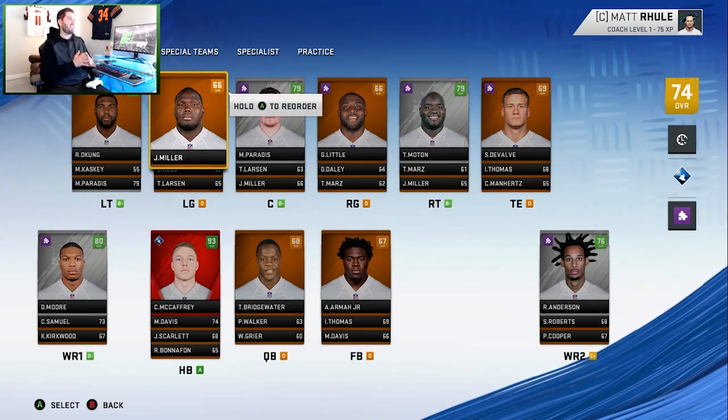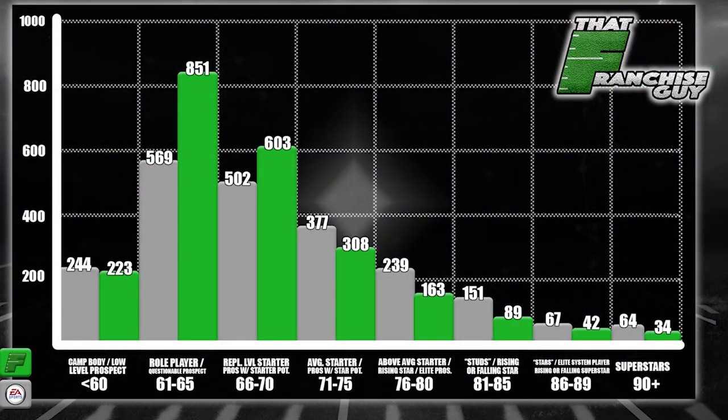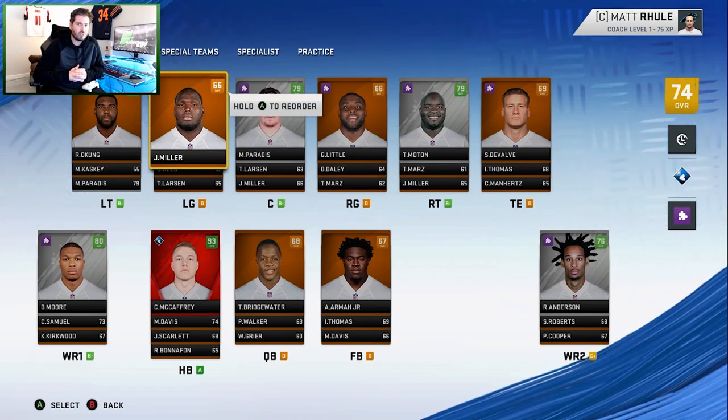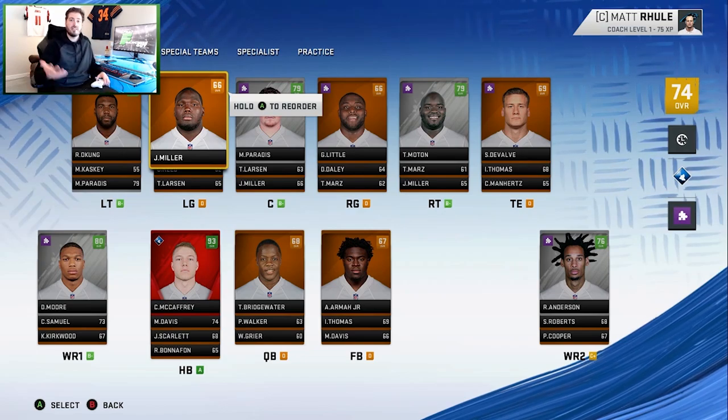We're gonna be using my custom roster, which most of you are familiar with - it is designed for a realistic franchise experience. If you're unfamiliar with it, I'll drop a link down below. I'll also be using my own custom draft classes, and I'm going to ask a community member to handle the development traits for those so I don't know who the hidden gems are.